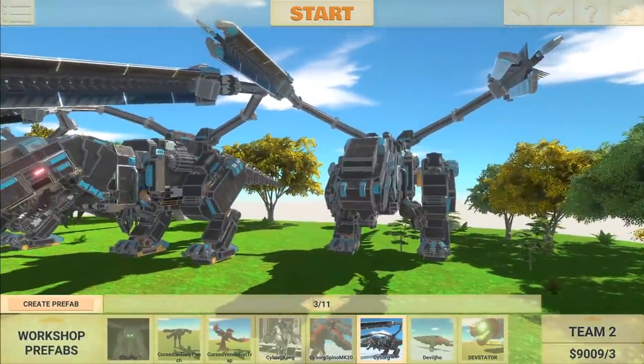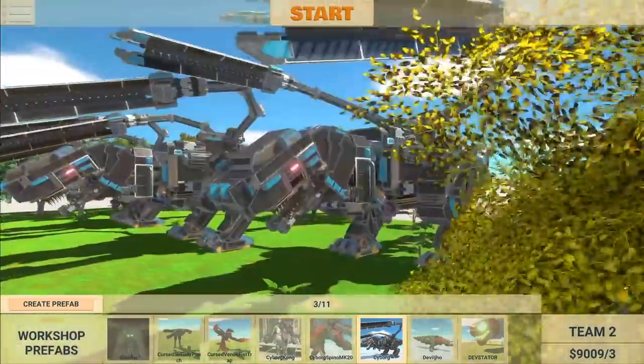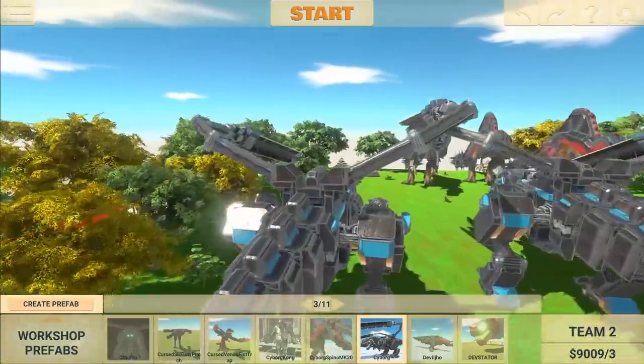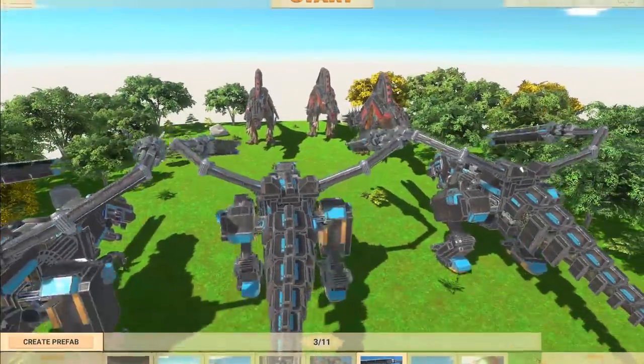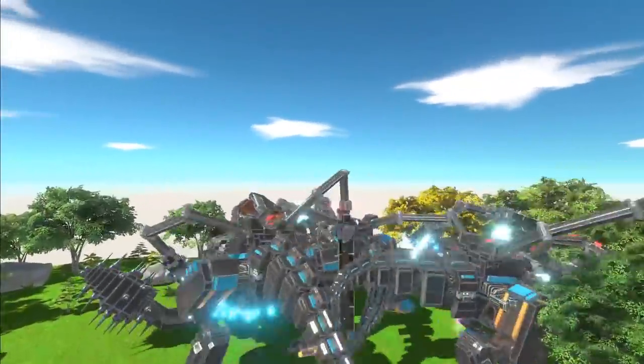But what about this unit who's just called Cyborg — not even Cyborg Rex or anything cool. My money's on these Cyborg guys, because I think they've got laser beams on the inside of those giant claw things. Let's see how they go. They definitely have laser beams. They're actually just charging them off the map — I think these guys need a bigger map.